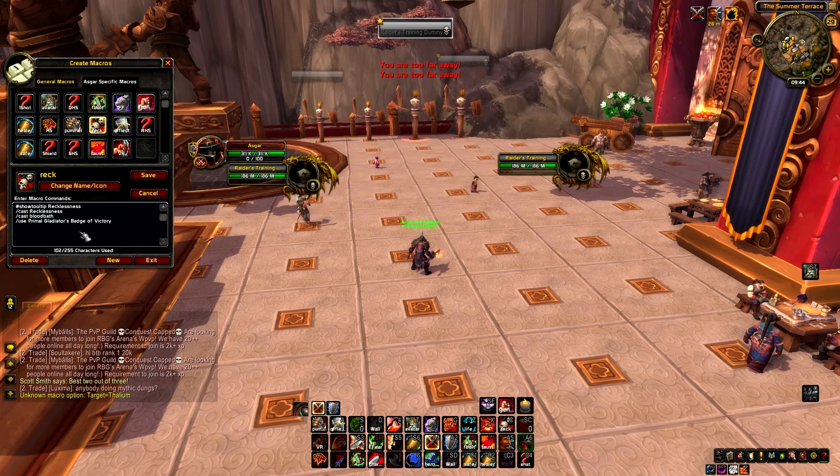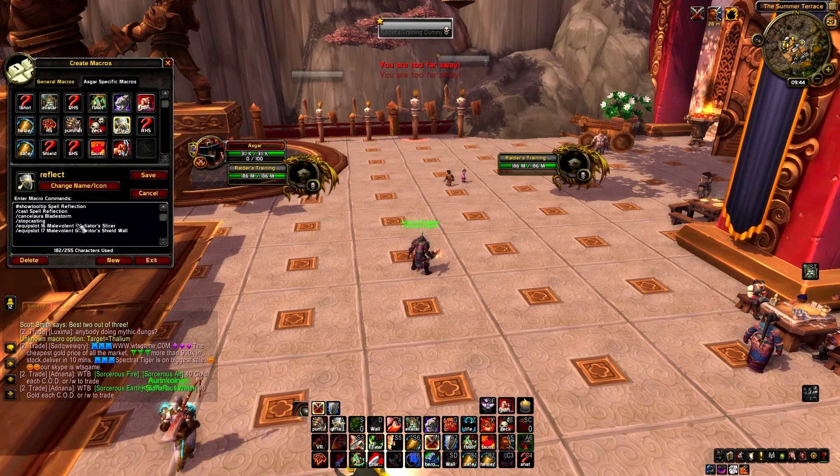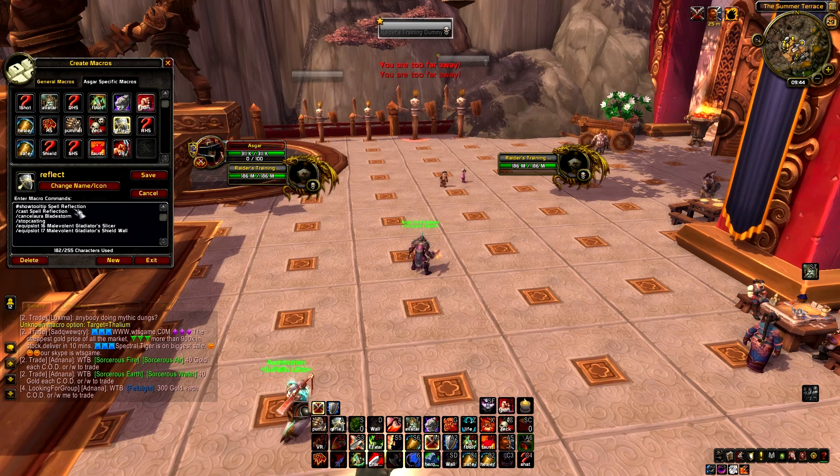My Recklessness macro casts Recklessness together with Bloodbath (if specced) and uses my on-use trinket. My Spell Reflection macro cancels Bladestorm, stops casting, and casts Spell Reflection. Someone told me it's faster to cast the reflection first before cancelling, so I have it set up that way in the macro.